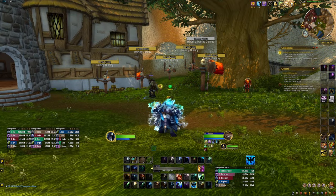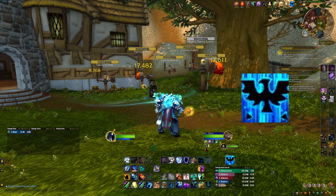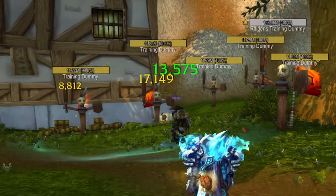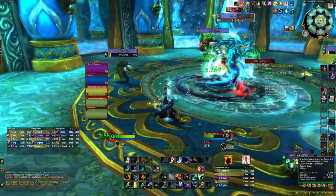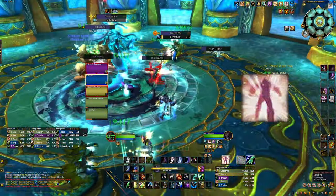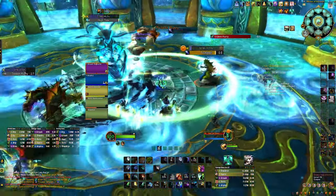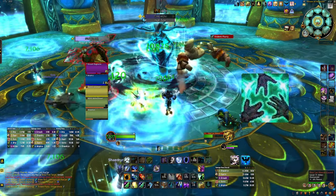Now for the most fun AOE healing ability — Healing Rain. Healing Rain will blanket an area healing up to 6 players inside it. With the talent Acid Rain, this spell will also do a decent amount of damage to enemies inside the radius. Ascendance will almost double your healing output and give you a burst of AOE healing when active. Spirit Link Totem will give your team a damage reduction buff for whoever stands inside the radius.